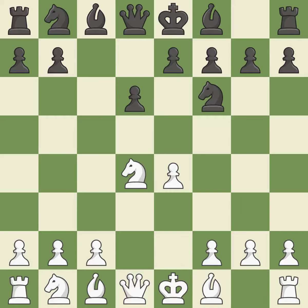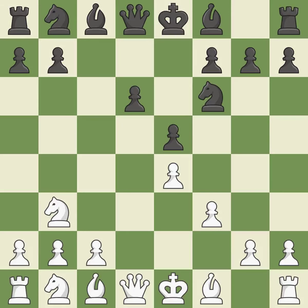NF6 develops the knight toward the center and attacks the undefended e4 pawn. F3 defends the e4 pawn and stops the black pieces from coming to g4. E5 takes space in the center, attacks the knight on d4, and allows the dark-squared bishop to develop. Nb3 retreats the attacked knight to a queenside square where it controls the c5 and d4 squares. D5 takes full control of the center and attacks the e4 pawn, developing a bishop off its starting square and getting it into the action.